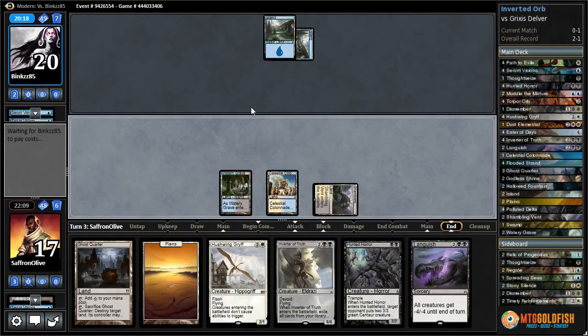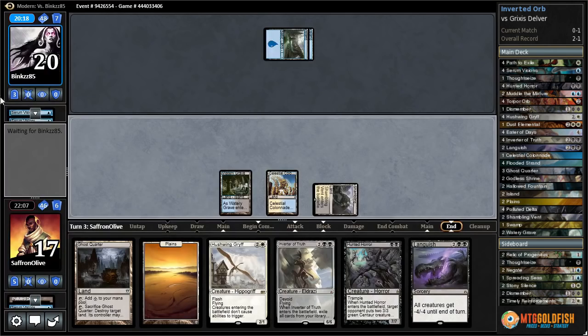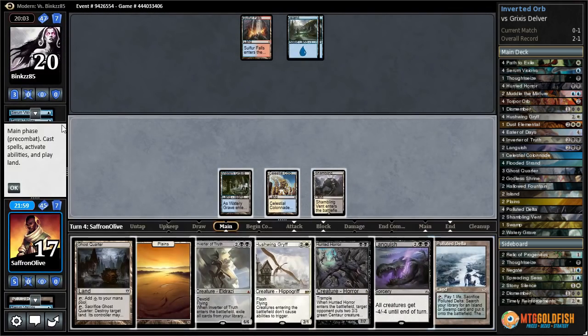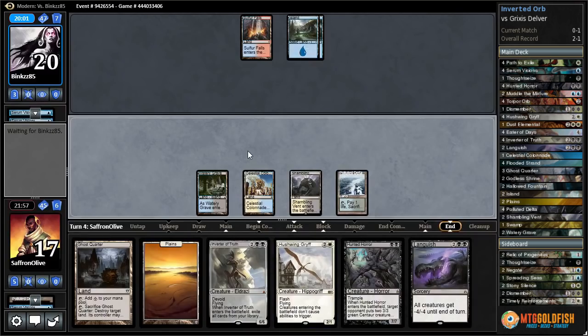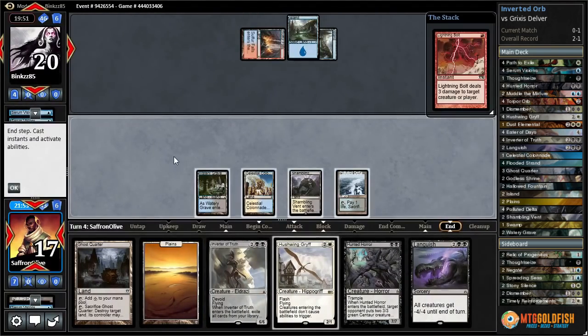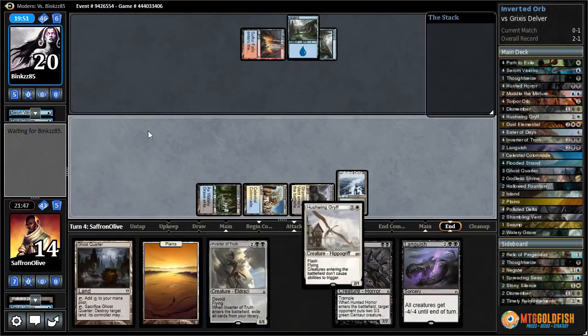If our opponent plays a creature we should be able to Timely next turn hopefully. They milled our Timely — targeting us with Thought Scour. Let's just Polluted Delta, pass the turn, plan on Hushwing at end of turn. Another Thought Scour, also targeting us. The sweet thing about that is they might put enough cards in our graveyard that we can just start casting Inverter of Truth. There's a Bolt — let's Hushwing now while our opponent's tapped out.